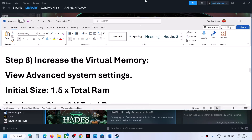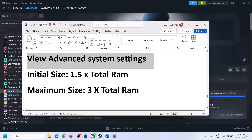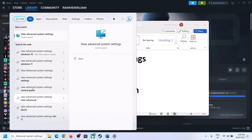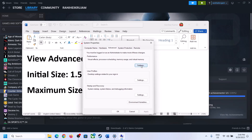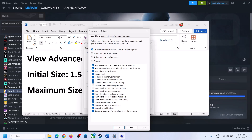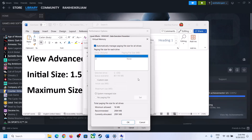The next step is to increase the virtual memory. Type View Advanced System Settings in the Windows search box and click on it. Click on the first Settings button, go to the Advanced tab, and click on Change. Uncheck the box which says Automatically Manage Paging File Size for All Drives. Select the drive where the game is installed.